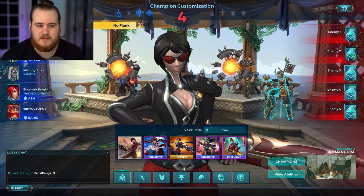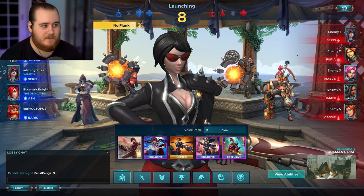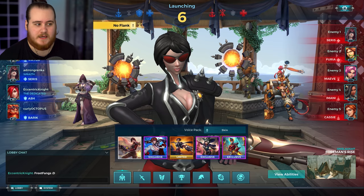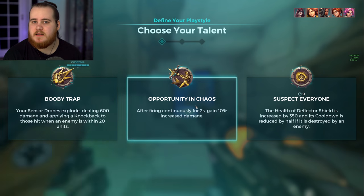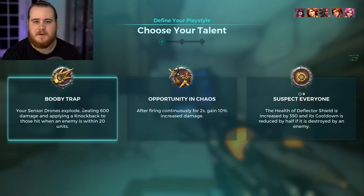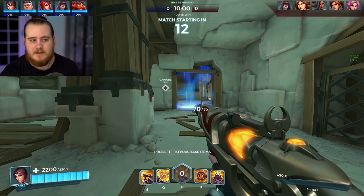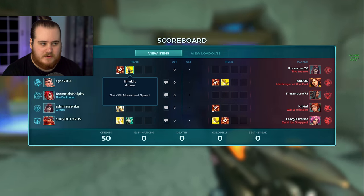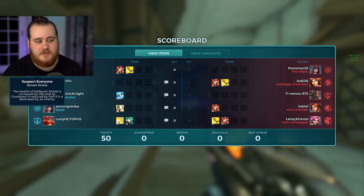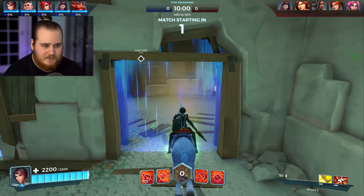For game two we've got Onslaught Foreman's Rise again — would love to have King of the Hill on this map but back to back the same thing. We've got Victor, Cerys, Ash from the last game, and a Barak. Their side has Cerys, Sephira, Amani, Akersi, and a Maeve. For this one I would usually go for Booby Trap again because of the map and teams, but we'll go for Suspect Everybody just to mix it up, and then the shield setup to tank a ton.